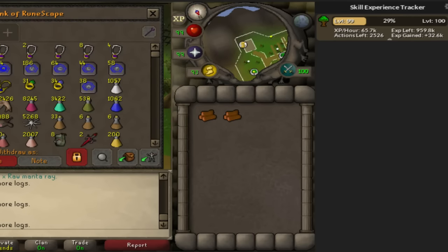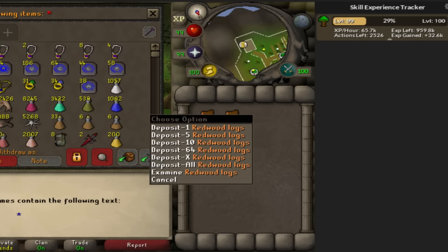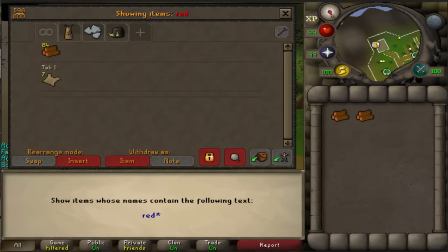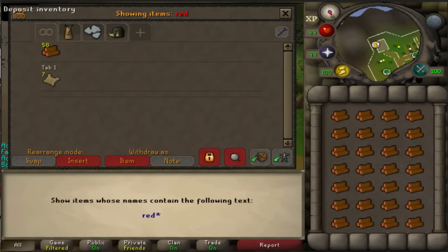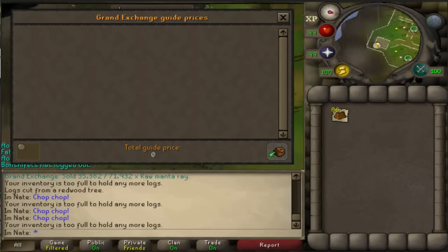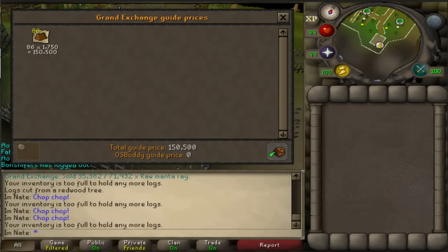It is pretty AFK, and 65.7k experience an hour for something AFK isn't that overpowered, considering you can get like 180k experience an hour doing two tick. I'm going to go find these logs — redwood. This could very easily change in the future since this is the first day they're out. So as of right now that is 150.5k.